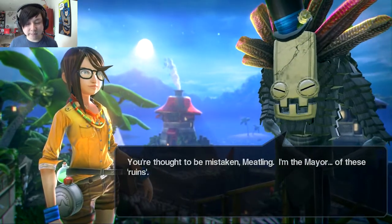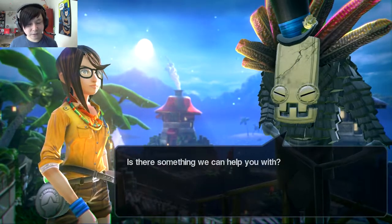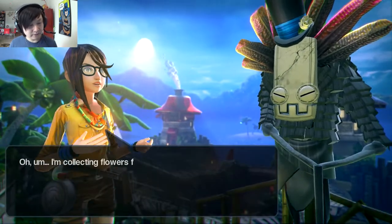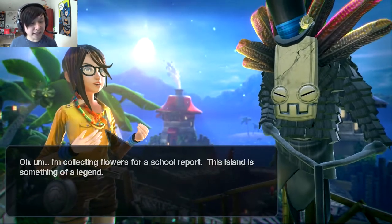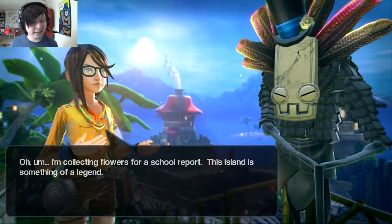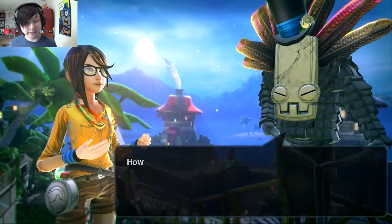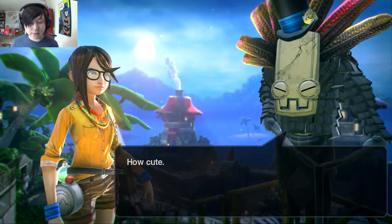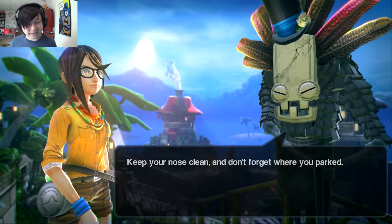The ruins' mayor — Marinus — corrects the visitor, saying the ruins are not abandoned. Lily explains she's collecting flowers for a school report, as this island is something of a legend. The mayor remarks she's one diligent student for coming all the way out here for a school report. Sinister music plays — he's probably the bad guy.